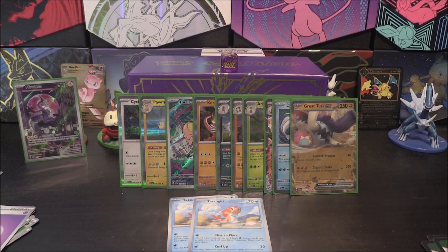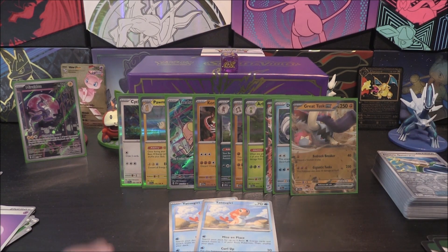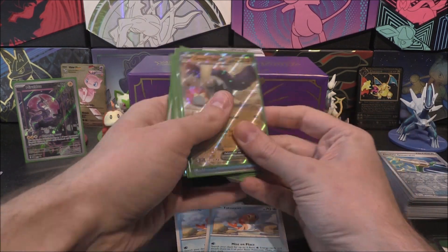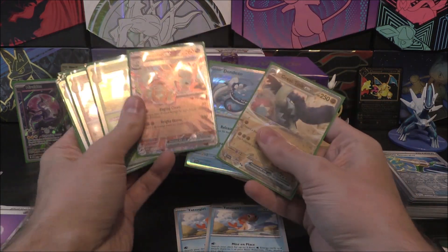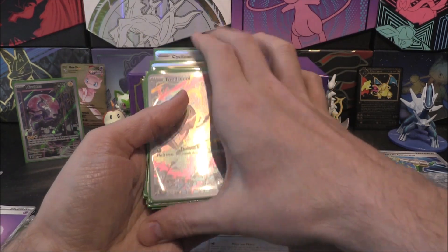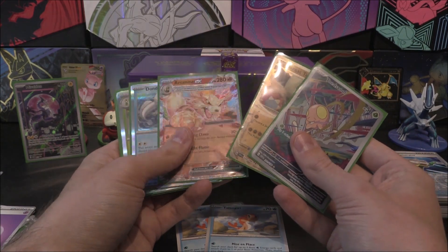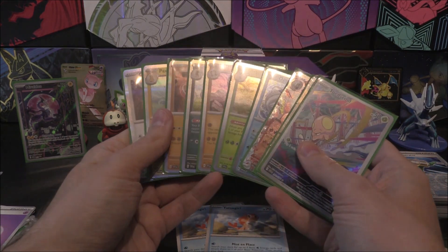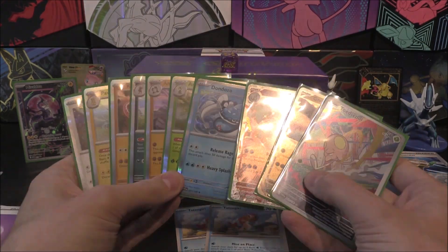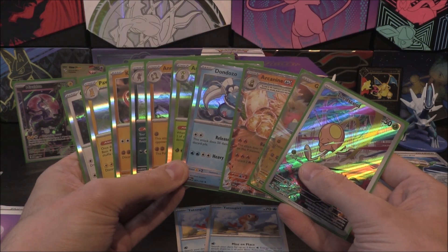Overall, very very cool. It looks a lot more now compared to what it used to be - just a stack of pulls here. Very happy with what we managed to get: the Toadscool Illustration Rare, the EX, and then a Terrastal EX as well, followed by a lovely seven holos. So 10 pulls in total from nine packs - can't ask for anything more than that.